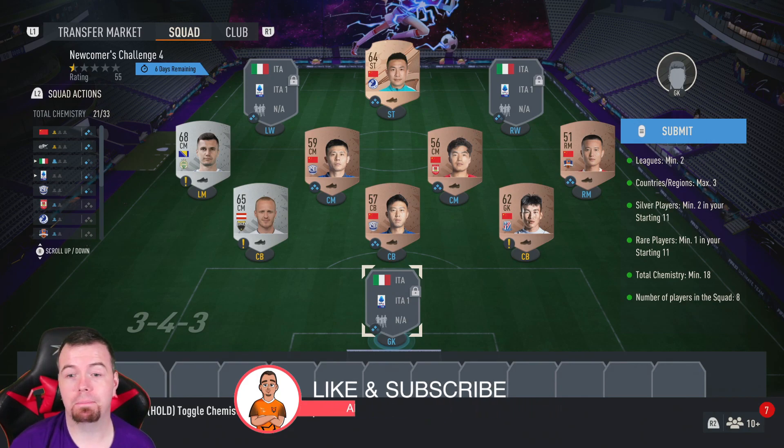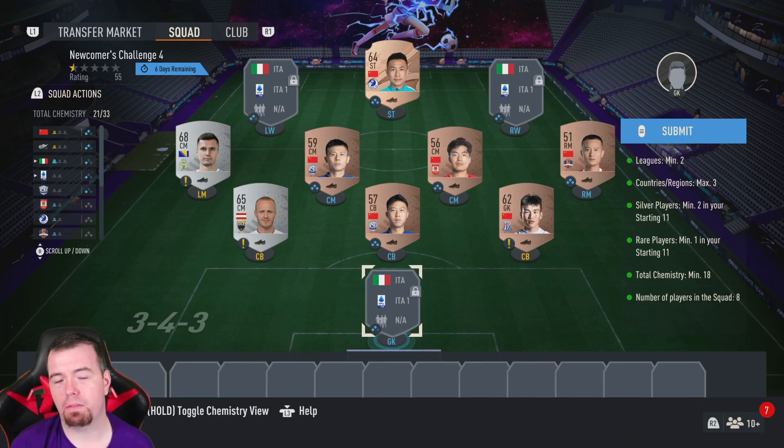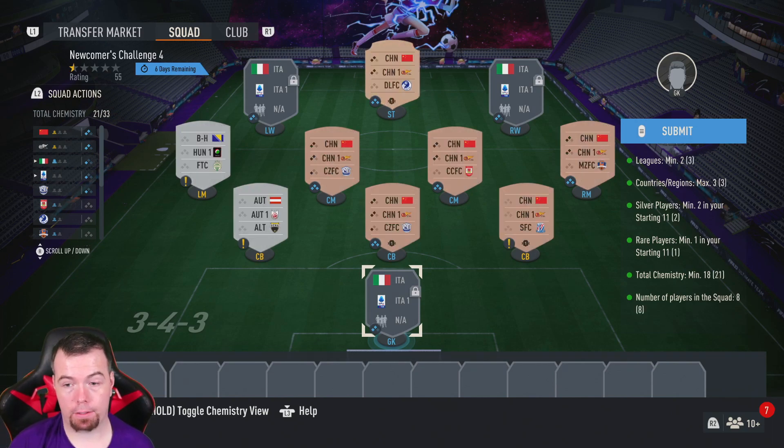Just to let you know, this is a method — you don't have to copy me exactly. This is easy peasy lemon squeezy if you listen to me. You need two different leagues — a Chinese league or any low league — with the same nation so you can get hold of bronze players easily. Nationalities is a max of three, keep that in mind.